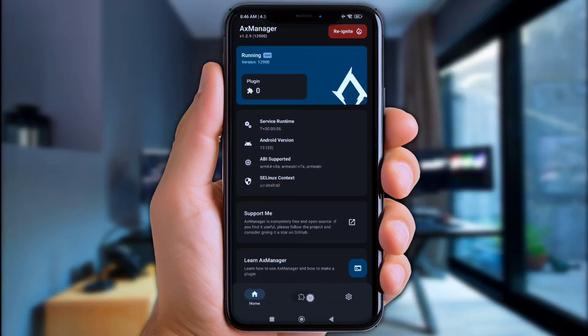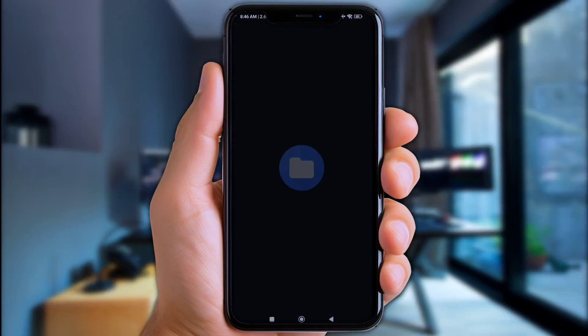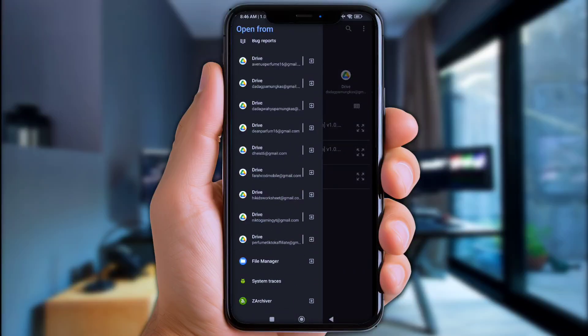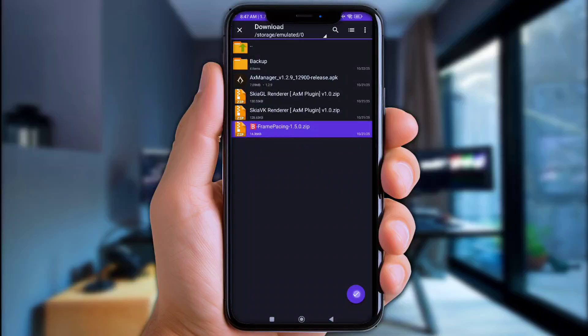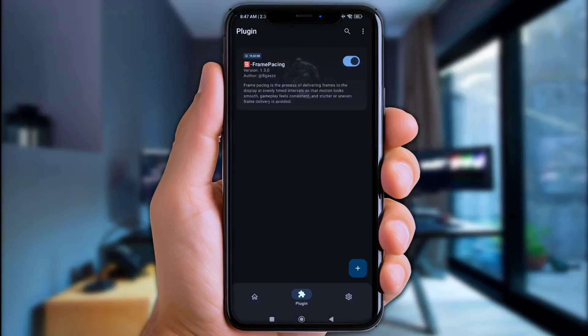Click the Plugin option, then click Install. Click the three-lines logo, scroll to the bottom, and choose the ZArchiver app. Open the Download folder and click on the Frame Pacing plugin first. Click Install and wait until the flashing shows 'Installation success.' Once done, don't forget to save by clicking the icon, then click Restart and close.